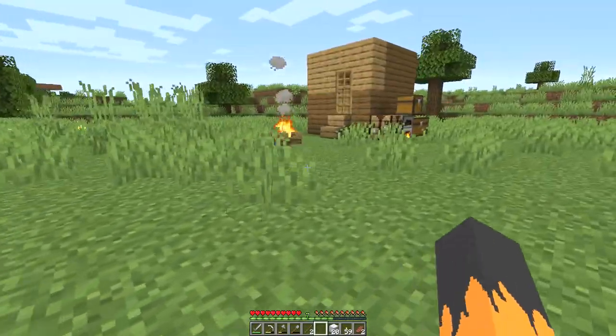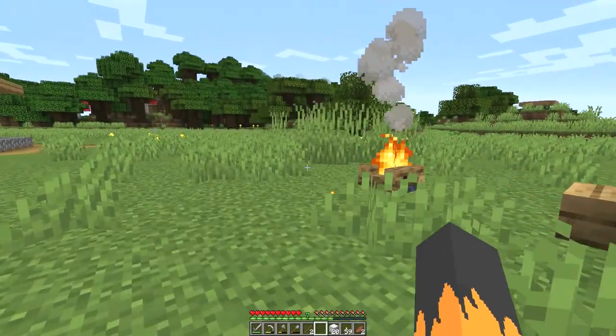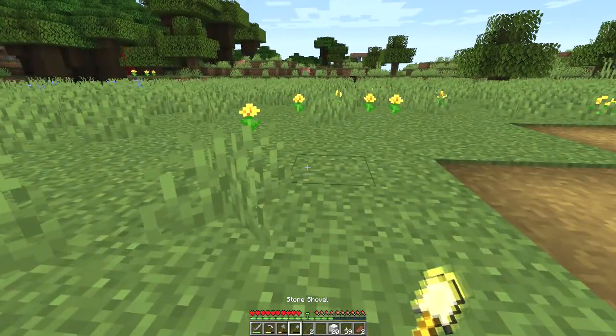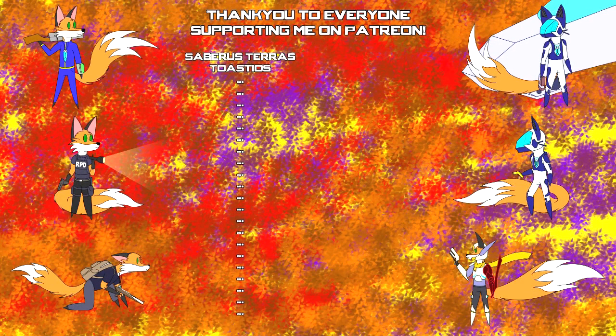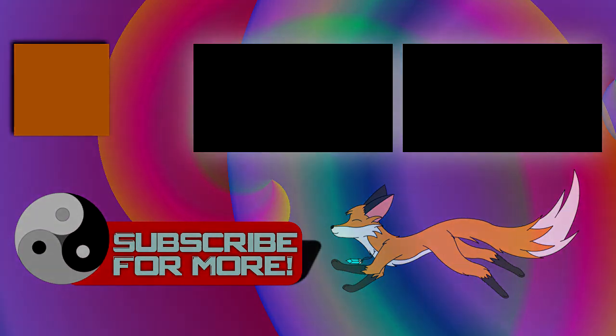Now the first building is going to be the blacksmith's shop, which will include a smithing table — just a smithing table for now. Now, where to start this thing? Right opposite the pond, I guess.